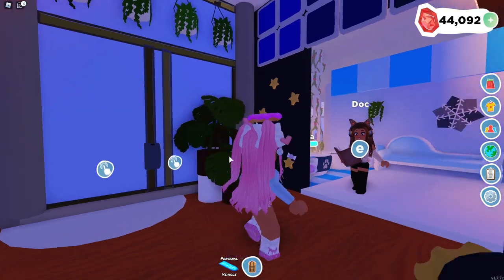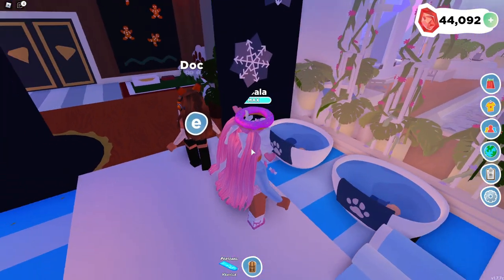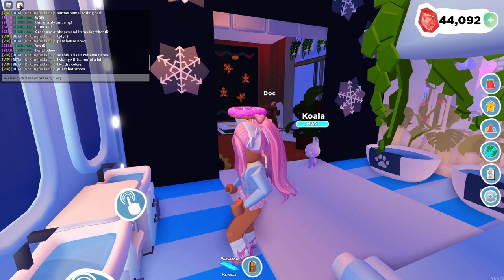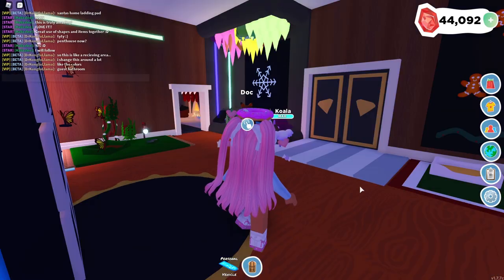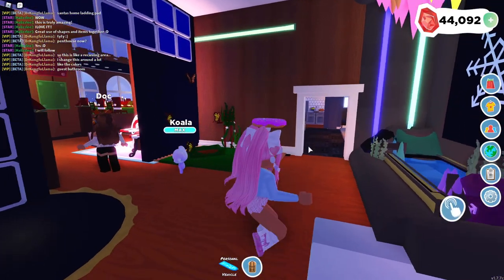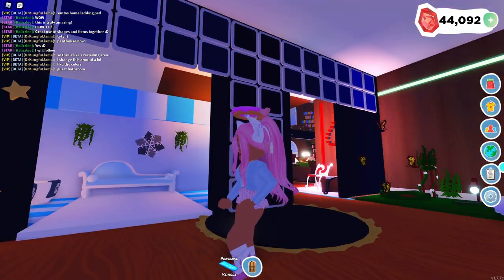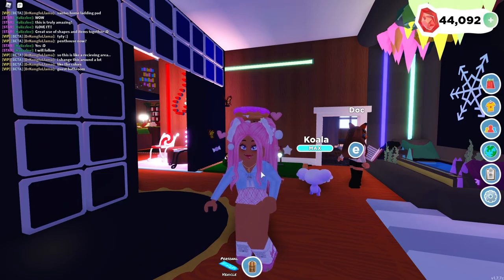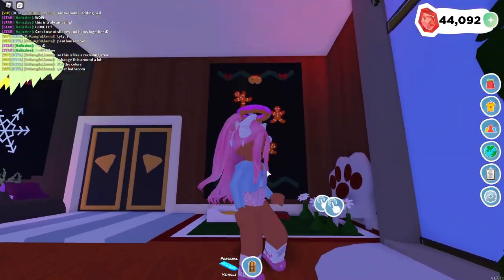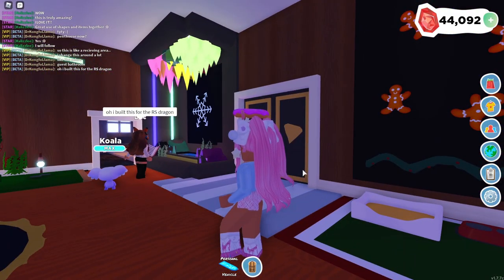This actually kind of looks like a glass sliding door. And then if we go in here, we have more like pet stations. This is like a little bathroom and stuff. This is the guest bathroom. I changed this around a lot, like the colors. It looks really good — amazingly built, let me tell you that. I love how you made this into a different room. Since the penthouse is really big, this is truly amazing, great use of space. We just have a bunch of pillars dividing the different walls and stuff.